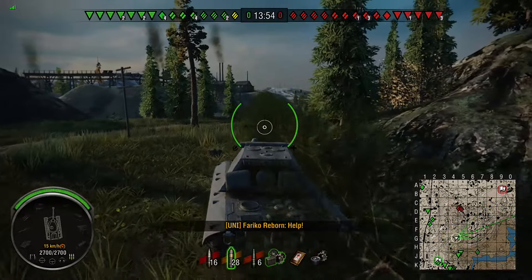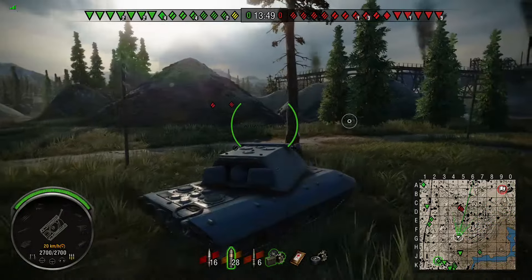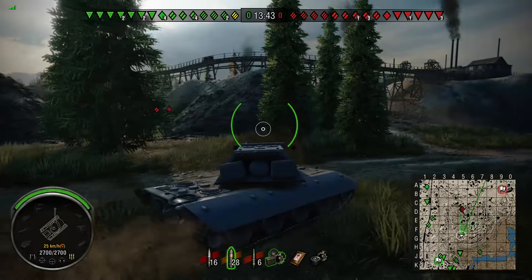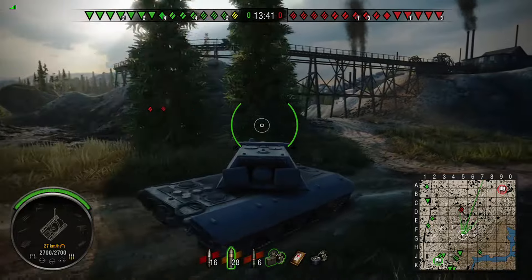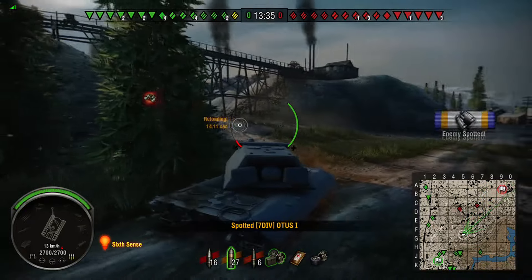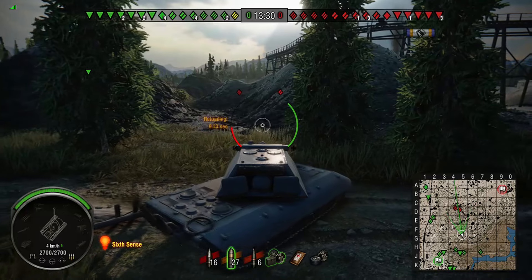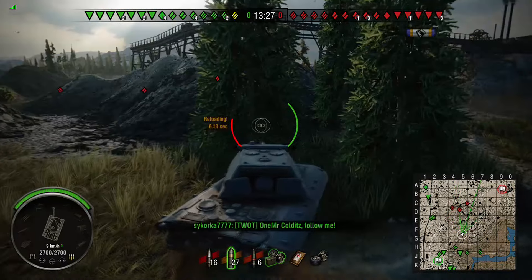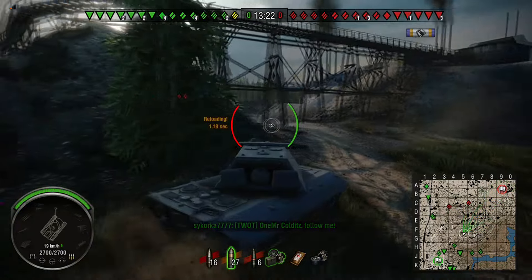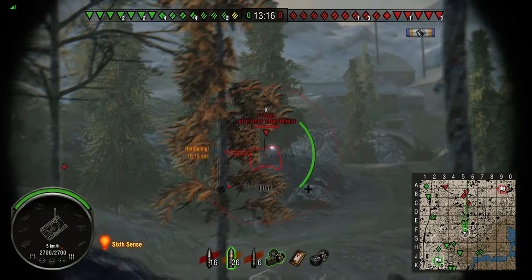There are some tanks spotted to his left hand side - a Conqueror and some sort of medium as well. Is he going to encounter anybody pushing up here? He's got a Conqueror to shoot at. He unfortunately misses that shot - it was a snapshot though, and E-100s are not too great at firing on the move, so that's to be expected. It's one of the most frustrating guns for me at least, though I know other people do okay with it.